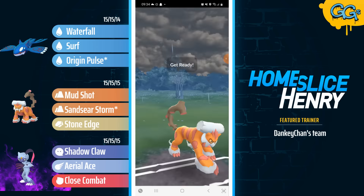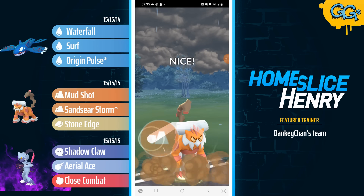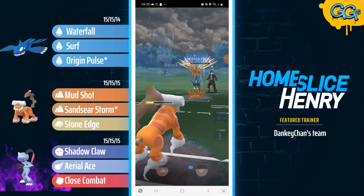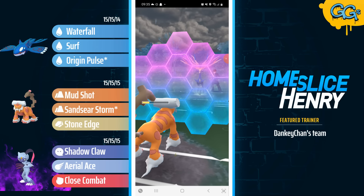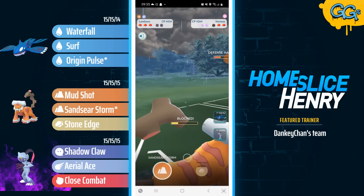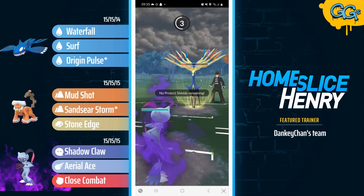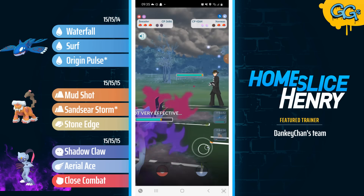Xerneas is immediately going to be met with back-to-back Sandseer Storms. Throwing one in the move, demonstrating very nice charge attack timing — looking to farm up and throwing just before they're able to make it to the Close Combat. So the opponent is now going to be double debuffed. The Xerneas goes for the Close Combat. The Close Combat would come decently close to knocking out, so we will see the shield. Looking to farm up energy here, saving a ton of energy, and getting the catch of the Close Combat onto the Shadow Sneasler — not only is it resisted, it's heavily debuffed.